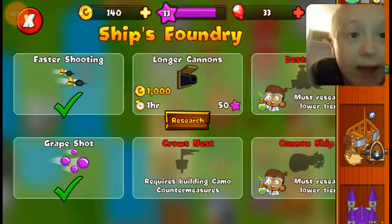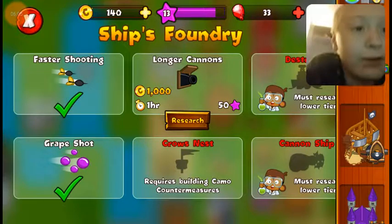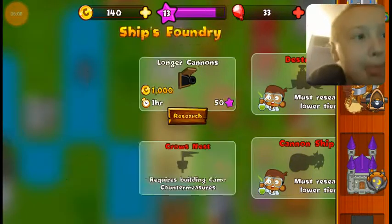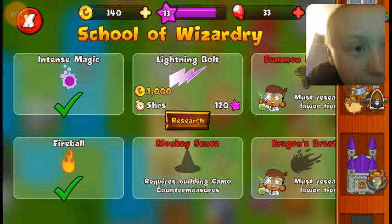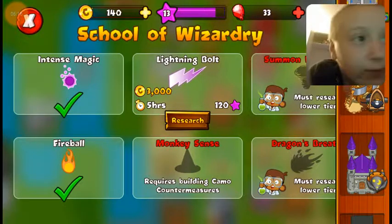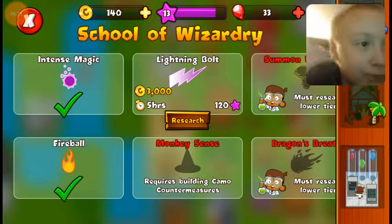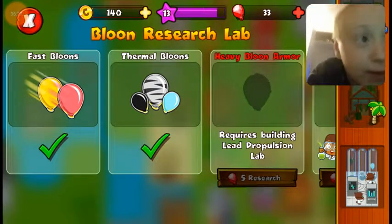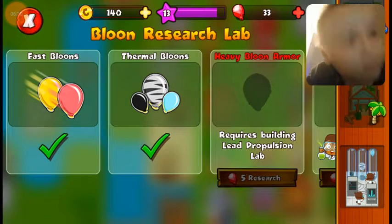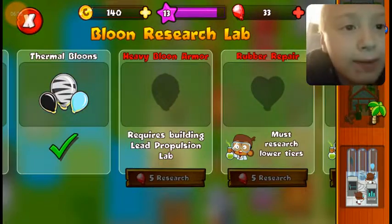I do have the Buccaneer, which is actually very good — faster shooting and grape shot. He's actually very good with only those two upgrades, he can save you in a lot of situations. For the wizard I have intense magic and fireball. Lightning bolt is 3,000 coins — that's literally 1,500 plus 1,500. The research lab is done! We now have fast balloons and thermal balloons, but for heavy balloon armor we need the lead propulsion lab.